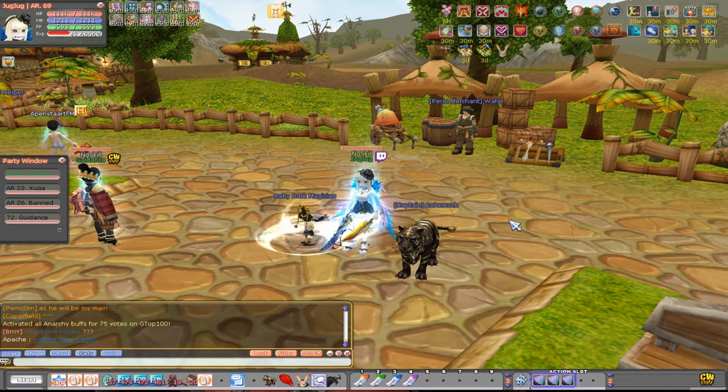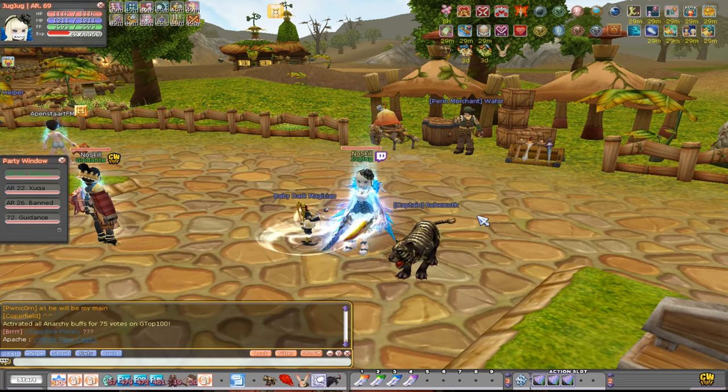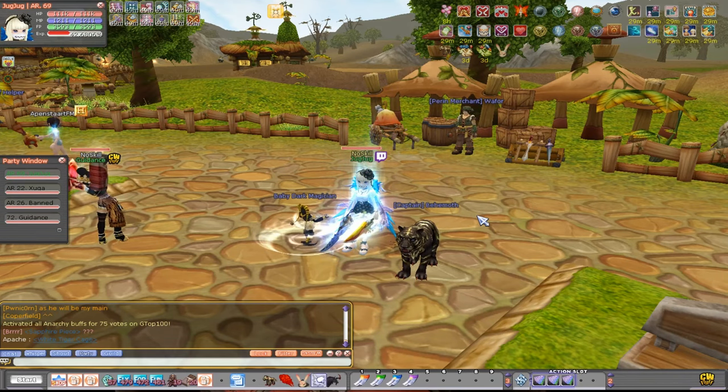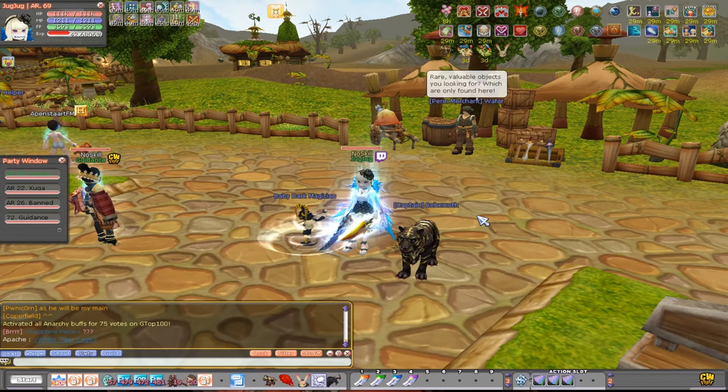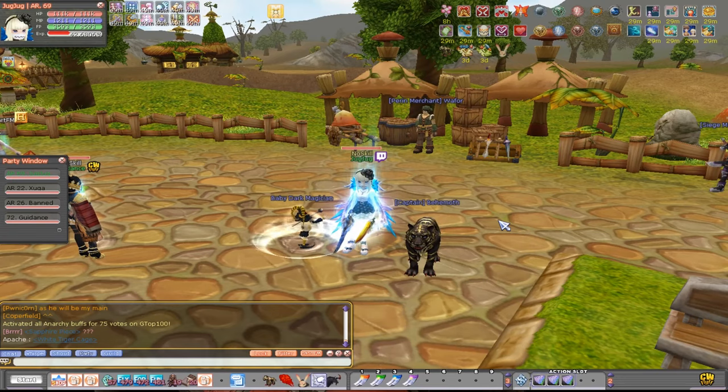After you join the max level guild, you should also consider having a level 1 leech — or at least a different character — that you also want to level. The level difference for the other character to gain levels is 19 levels, so they either have to be 19 levels under you or 19 levels above you. If both characters are level 1, the other character may not level for some reason, so just kill one mob with the other character first so you can continue leveling.